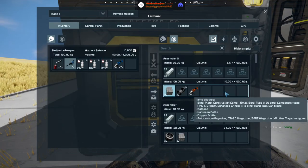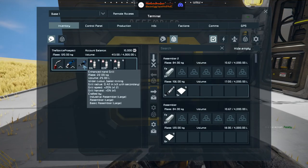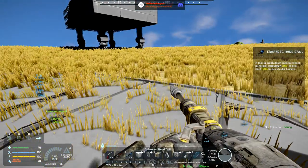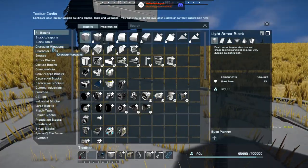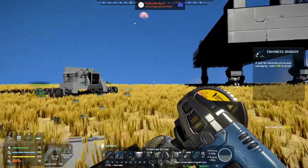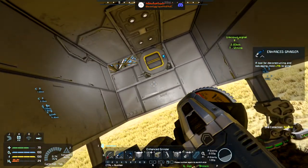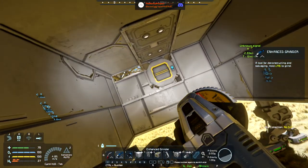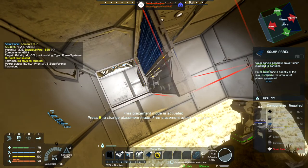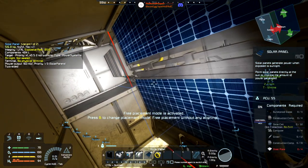I'd imagine this assembler should be getting made for us now — fantastic. This can just go in there somewhere and let inventory management deal with that. Need to change our quick bar — character tools, new grinder. Hey, we already leveled up all our tools — I like that.